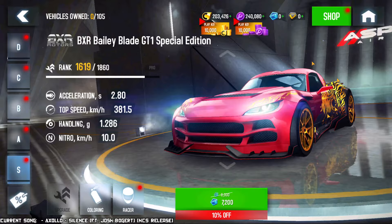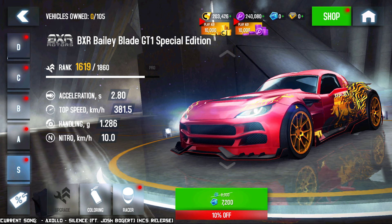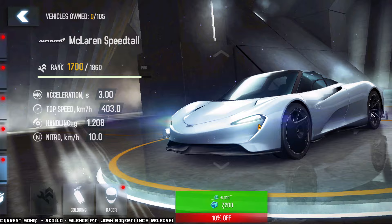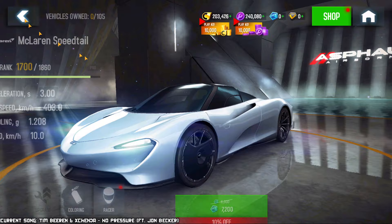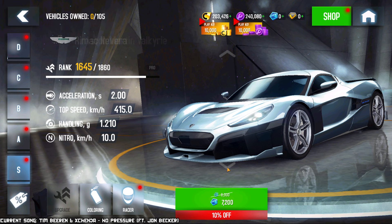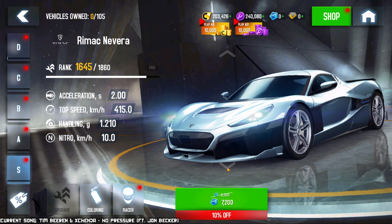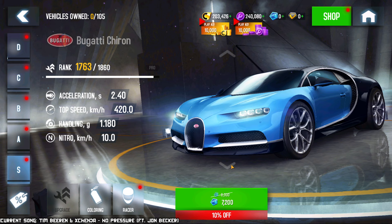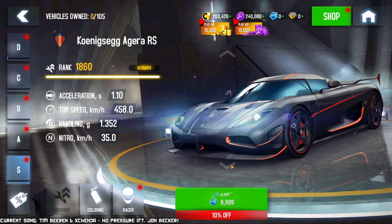The BXR Bailey Blade — pretty decent car, not great acceleration, kind of bad nitro, but the handling and drift on this thing is incredible. Really fun car to drive. Then we've got the Vision 1789 — I have no idea how it performs. The McLaren Speedtail — I've been riding it a little bit in the Weekend Cup multiplayer mode that lets you use cars you don't own. It feels smooth, I'm actually enjoying it, which is surprising because visually the look of this car does nothing for me. But in performance — oh man, this feels fun. Not overpowered, but fun.